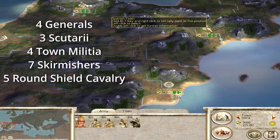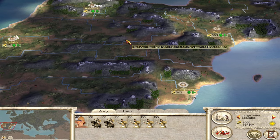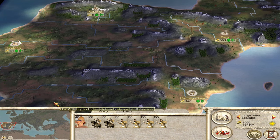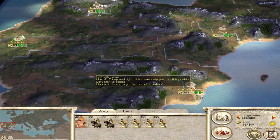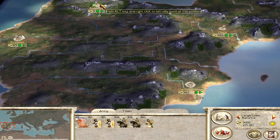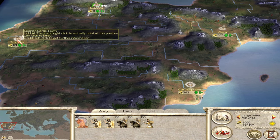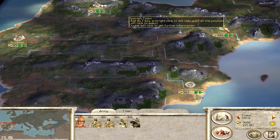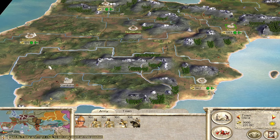You're projected to make 1,082 denarii but it doesn't go far. If you purchase anything you'll completely drain your purse. As for the starting army, you have four generals, three scutarii, four town militia, seven skirmishers, and five round shield cavalry. This is okay but they're so spread out across the peninsula that you can't use them effectively. The town militia and skirmishers are not very good - just garrison units.